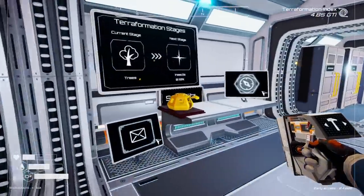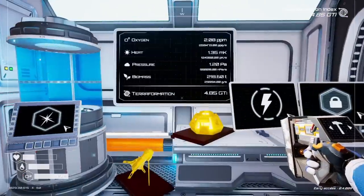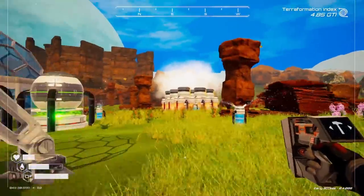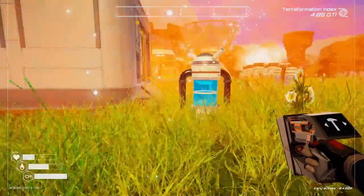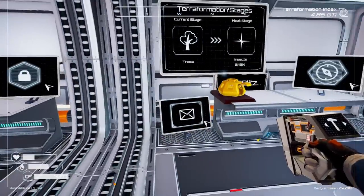That's going to do it for today's video. We got to 0.19% of insects, which is going to be crazy to keep this going. I think we need to get about 20 of those tier four mines going, maybe 20 of the tree growers around here too, and we'll have to see what else we can find. Thanks for watching, hope you enjoyed. Keep your stick on the ice — we'll catch you next time.